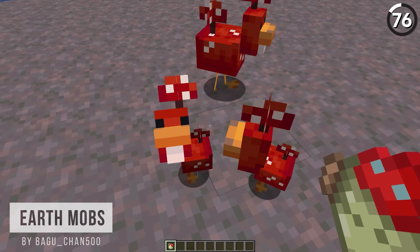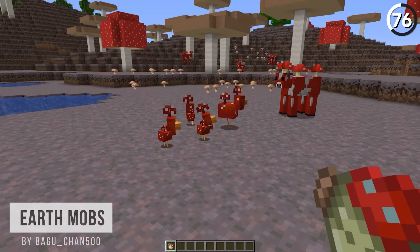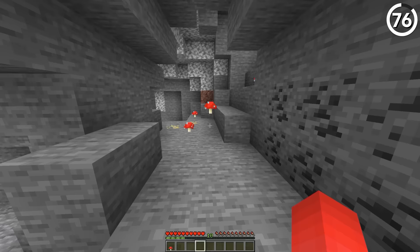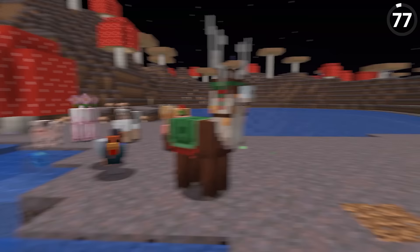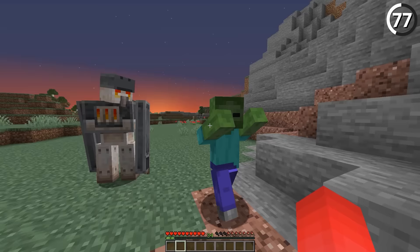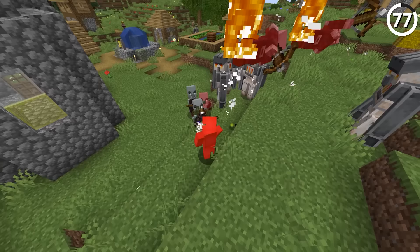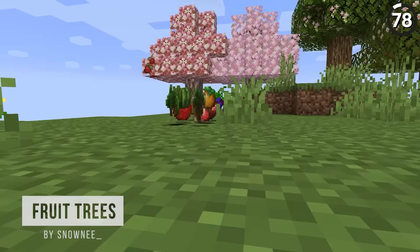Mushroom fields biomes are great but they're pretty lonely — enter the Cluck Shroom. With this new variant from Minecraft Earth, we finally have another mob that hangs around with our mooshrooms. Like their Minecraft Earth counterpart, they can even leave a trail of red mushrooms when they walk, allowing for some new farming techniques. Or consider the Furnace Golem — this version of the iron golem is a lot more fierce, and it'll even ignite enemies on fire when it protects you. Think of it as a golem with fire aspect, and that's something both us and the villagers can get behind.